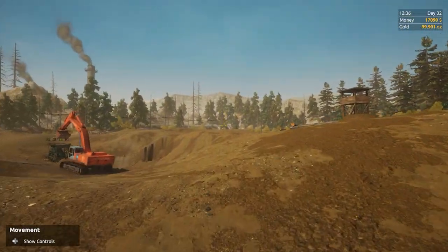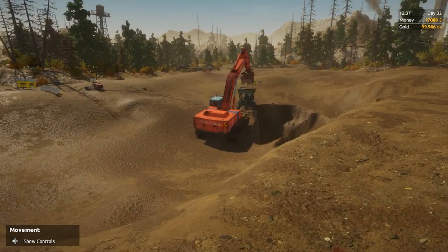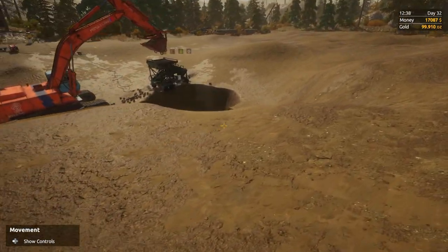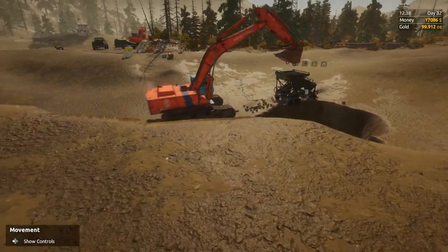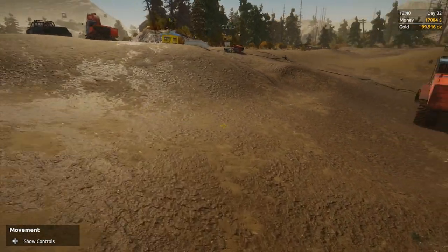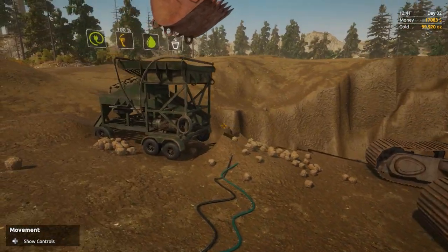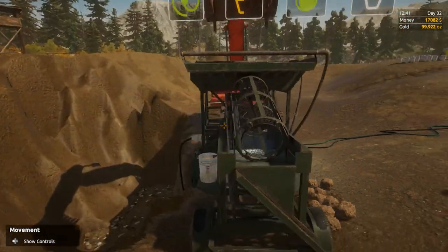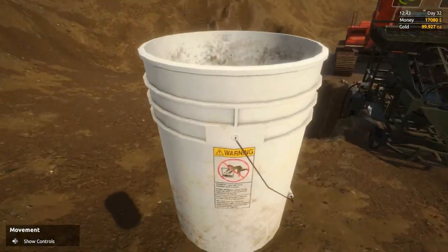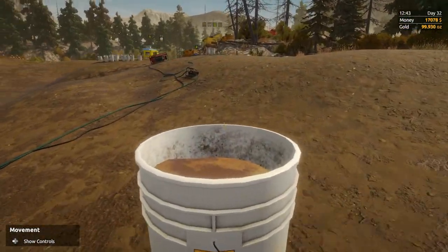I think I got an extra 20 ounces from 5 or 10 buckets — I can't remember now. We're sitting at 99 ounces at the moment. We've also got an extra worker and he's pushing the hog pump. All right, so I moved everything over here — this is the 15th bucket that I'm going to drop in and I've got everything lined up on this side.